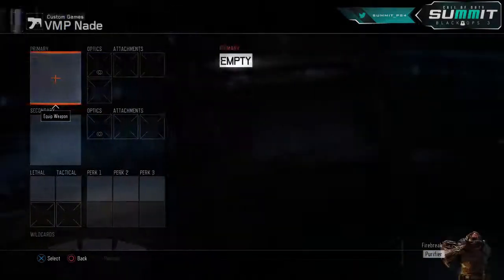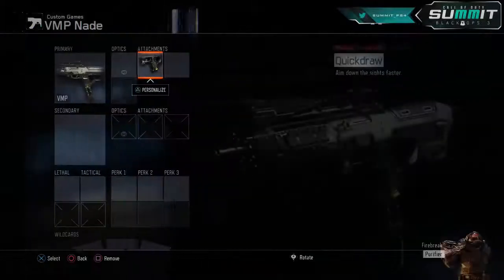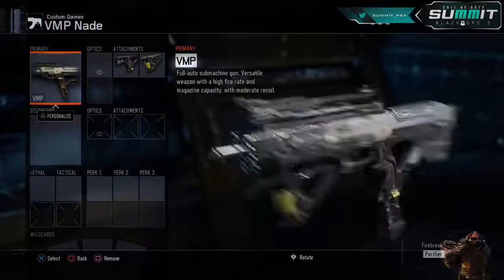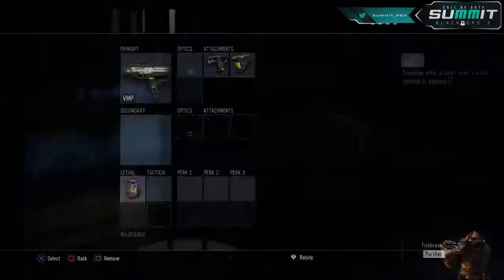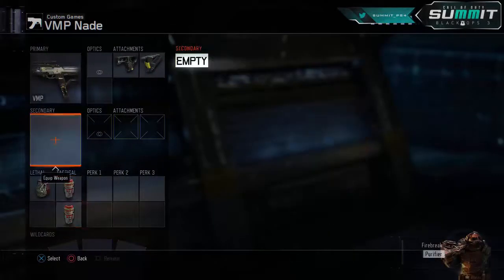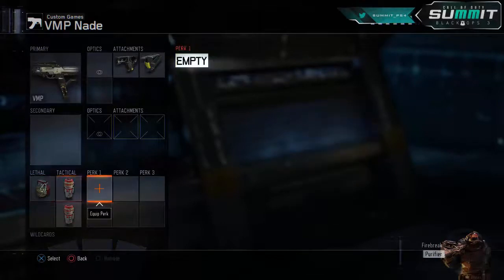Next, I'm going to do my other VMP class. We're going to have a VMP with a nade on it, using Quick Draw and Grip. We're going to have a Frag, and we're going to put on two Flashbangs. This is going to be insane because you can just throw them on a bomb and break it super easy. Double flash and nade — they don't have a chance.